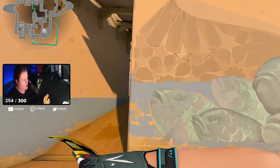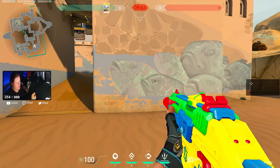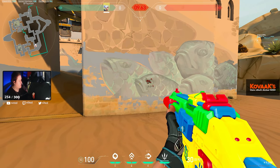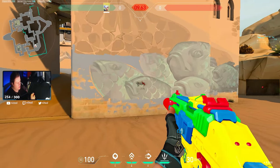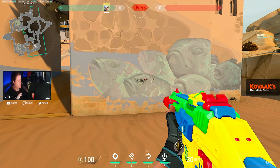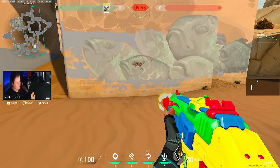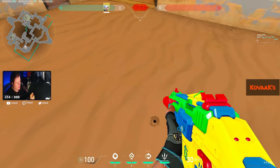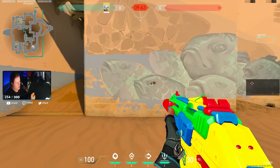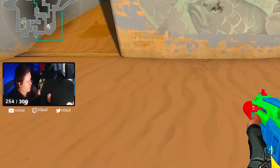A lot of people do this - imagine the enemy's head is the eye of the fish, and they move their crosshair in an arc chasing it. That's just not good. You don't need to do this because if you move your crosshair like that and then peek, your actual movement becomes like a circular path. But if you put your crosshair at head level and peek in a straight line, you're faster on the enemy's screen. Moving in a circle versus a straight line - the straight line is always faster.